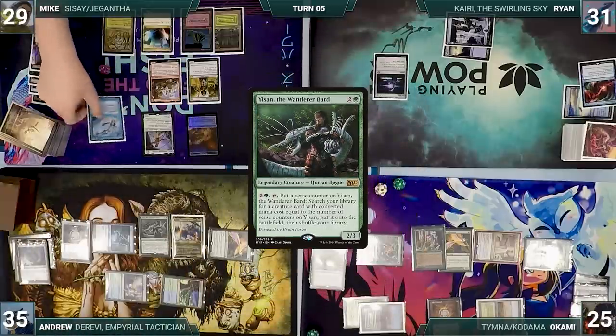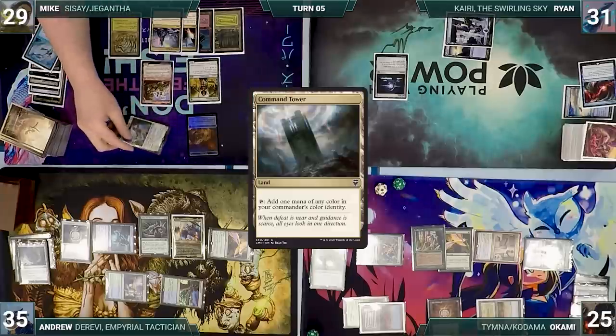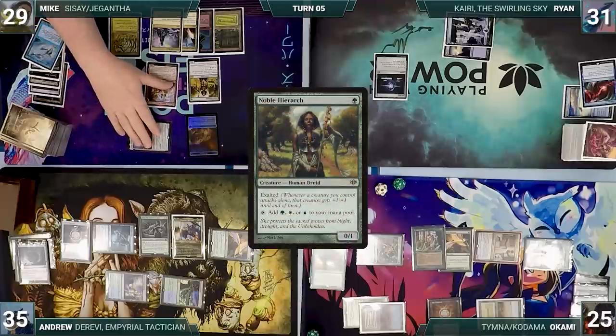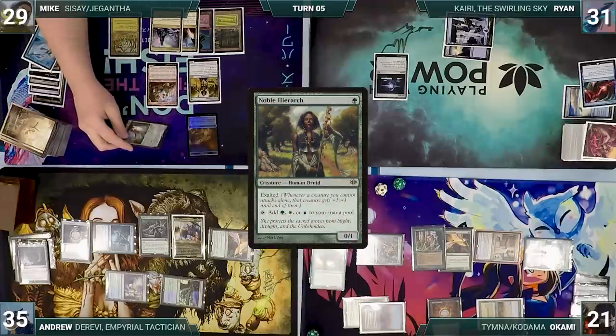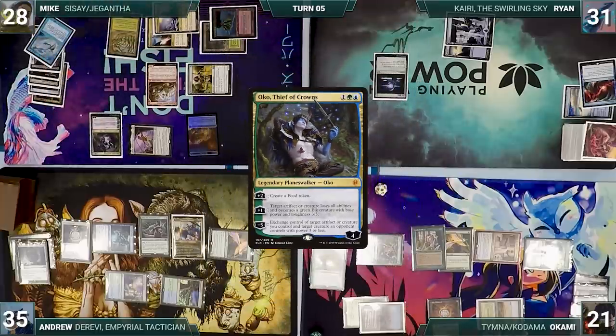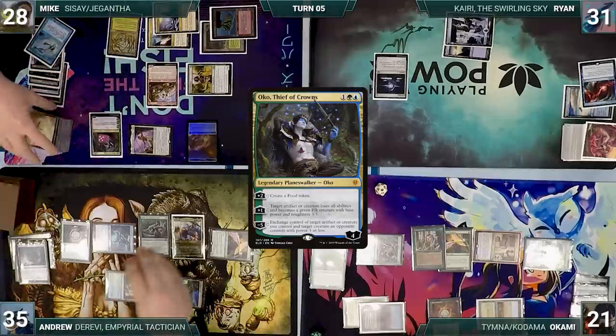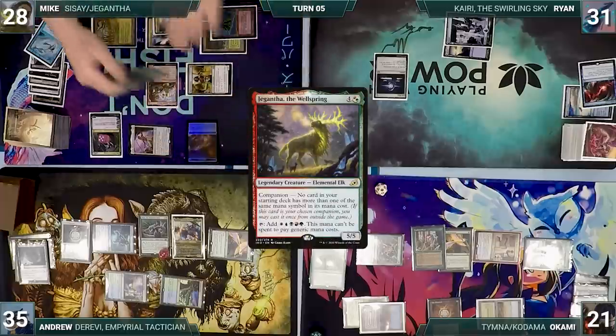During his upkeep, Mike lets his Remora die. He draws and plays a Command Tower. He attacks Okami with Sisay — Exalted triggers, Sisay gets +1/+1. Okami takes it, and in his second main phase, Mike taps his Mana Confluence to activate Sisay and fetches up Oko, Thief of Crowns. He activates Oko's second ability, turning Andrew's Yisan into a 3/3 Elk with no abilities. Next, Mike pays 3 to put his companion, Jigantha the Wellspring, into his hand. Mike passes.